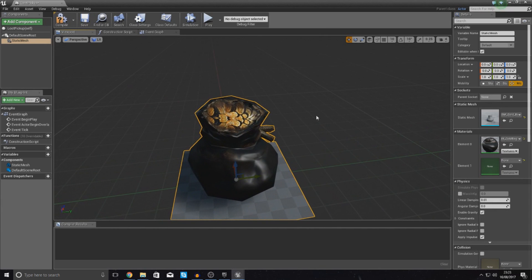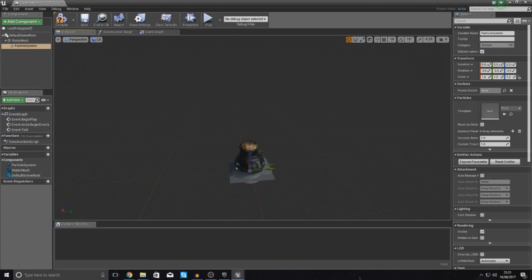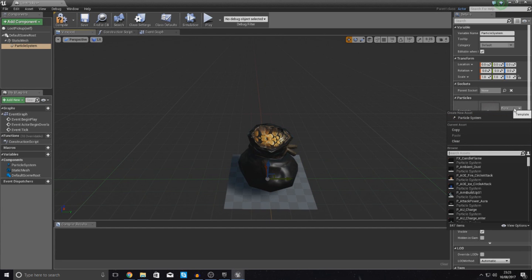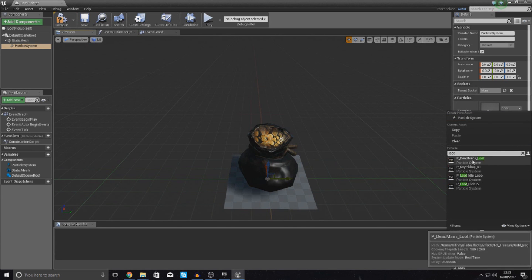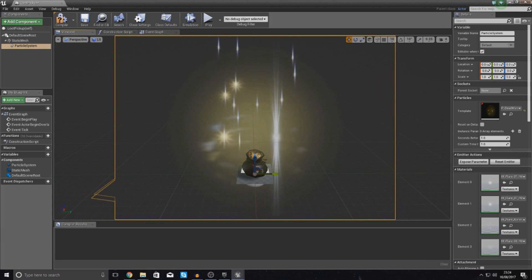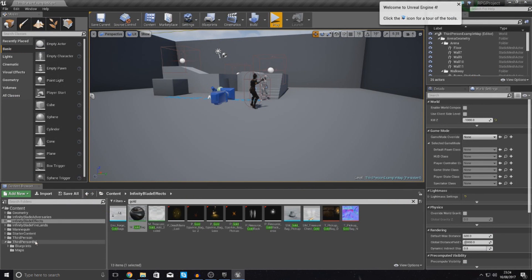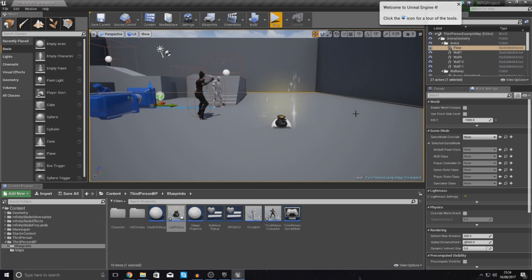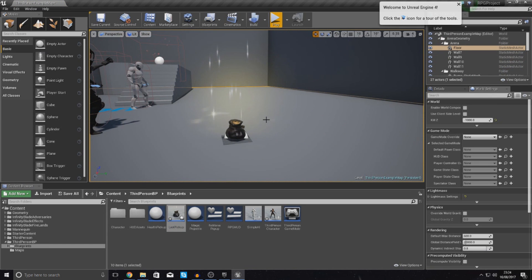I'm also going to add a particle system to make it look fancy, as we have a particle effect for it as part of the Infinity Blade Effects pack. Go to Template, drop it down, and type in 'loot'. There is a really cool particle system called 'p_deadmans_loot'. Select this and you're going to see that our gold bag now shines and looks really cool. Dragging it into the scene, it looks pretty nice and because of the particle effect it entices the player to walk over and collect it.